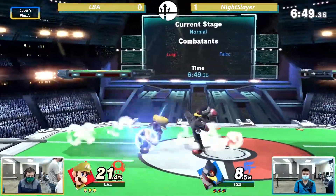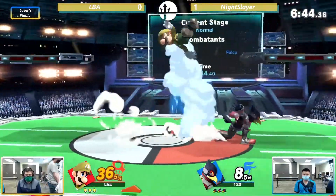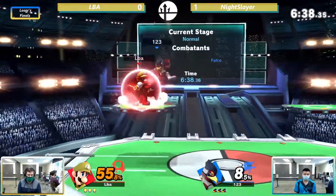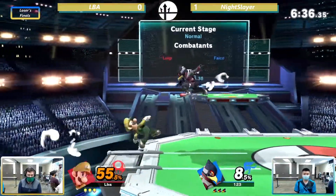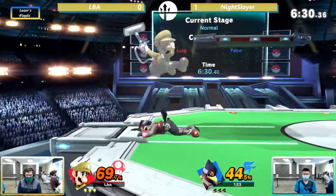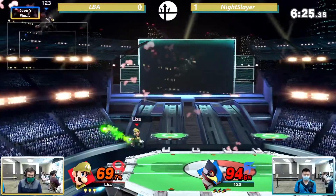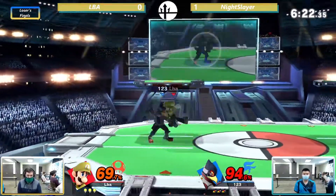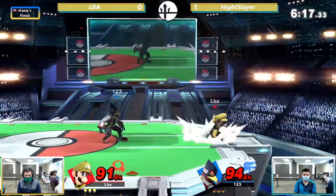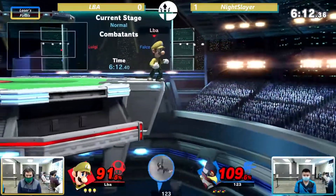What are you thinking about the switch from Mario to Luigi? I think maybe you could do more with the down-B or the suction cup going off stage when you try to gimp the recovery. LBA's Luigi is pretty good — on par with his Mario. You can get those zero to deaths. Luigi's grab is very strong and can lead into a lot of good combos, so he's looking for more grabs and more value out of a single grab.